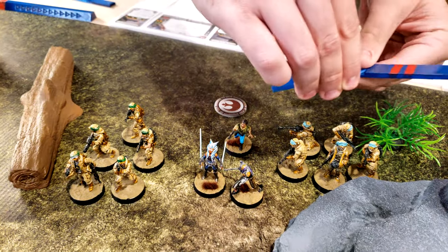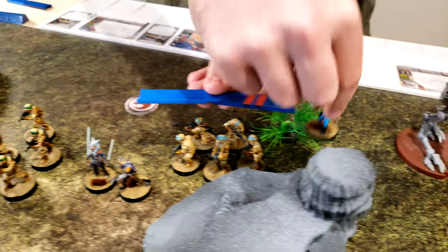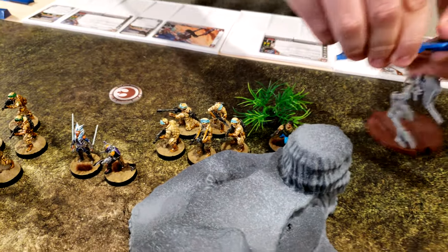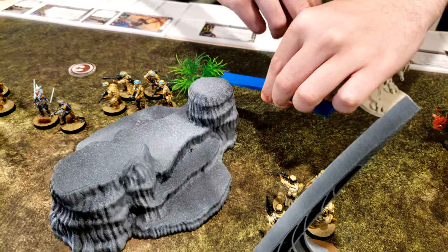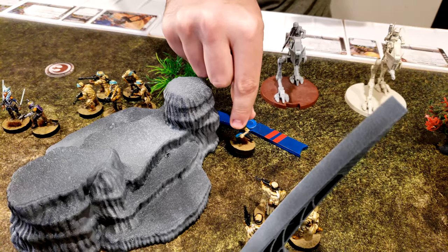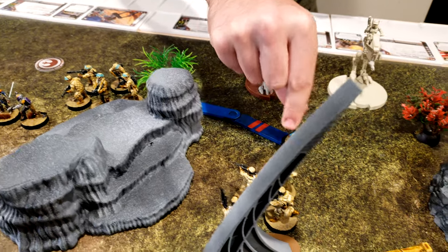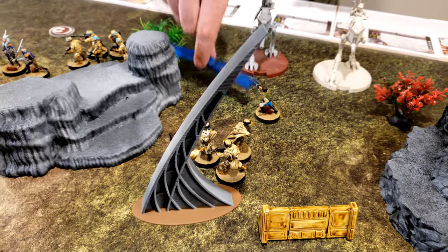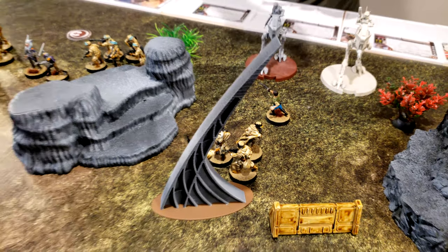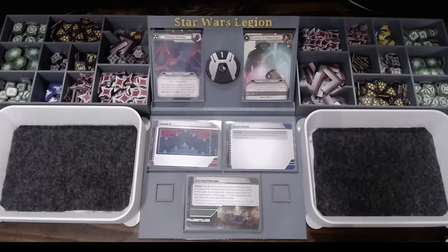Leia is going to go over here, move the AT-RT, and then moving to here, and then with her artillery, hit the black, red, and blue squads. We'll go with the black one first and just go that way. Surges for credit.